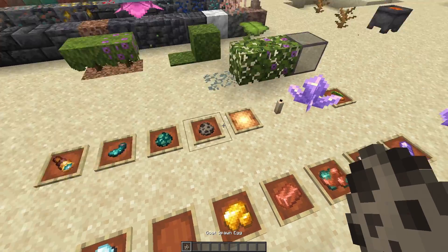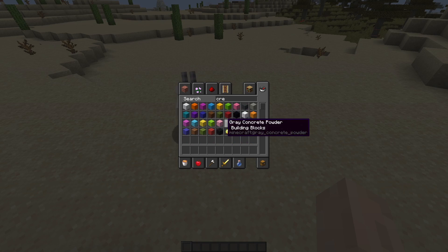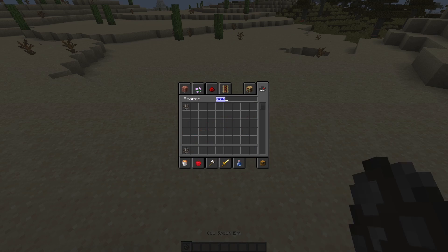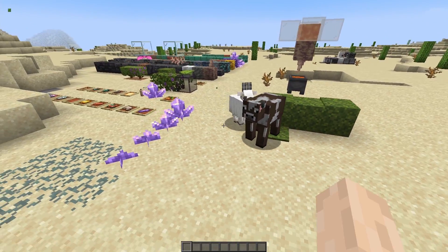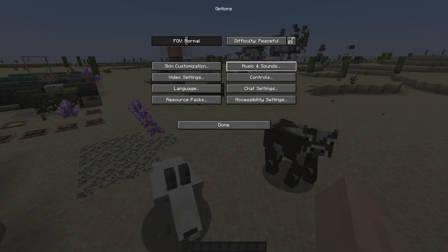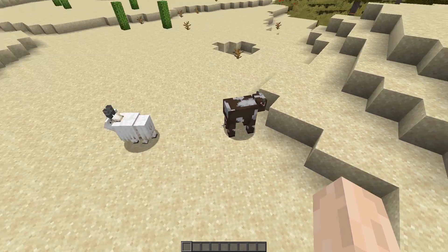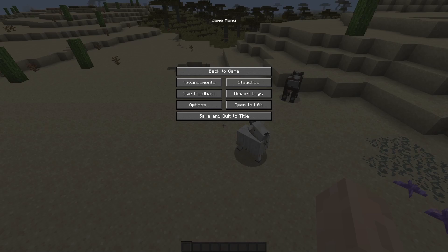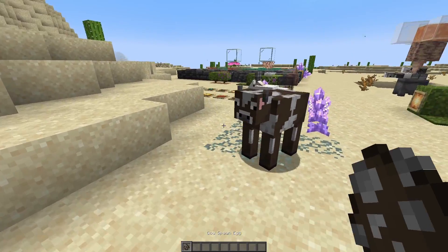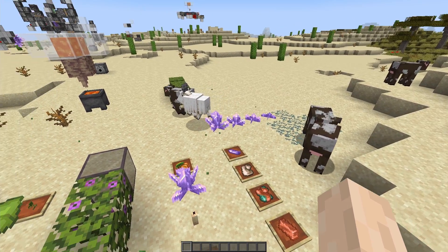I also tried the goat, but it doesn't seem to attack mobs — or at least not immediately. Let's grab a creeper. Oh, we're in peaceful. So let's grab a cow. Yeah, both of them gave milk. As you can see, it doesn't attack it. I thought goats attacked all mobs. But it might be because we're in peaceful, so if we change this to easy — will it attack it? It doesn't seem like it. Let's change this to hard, straight up to hard. Will it attack the cow? Let's spawn more cows. Hmm, no, it doesn't seem like they attack mobs.